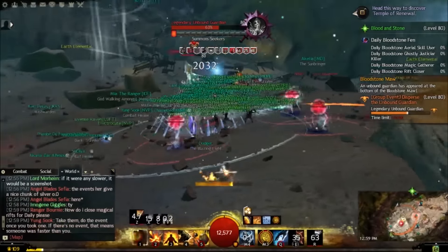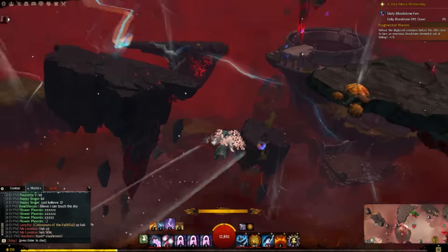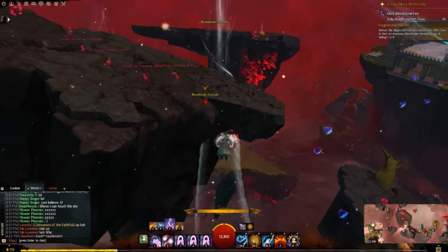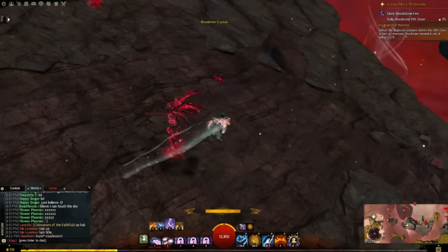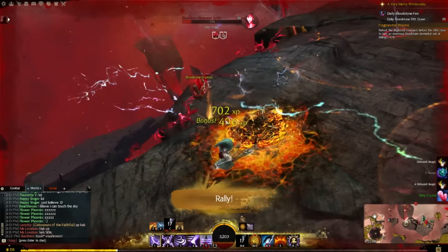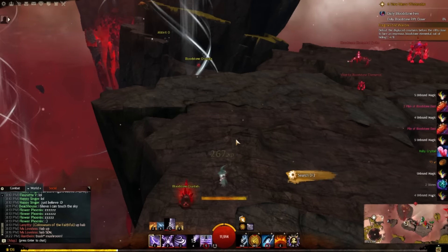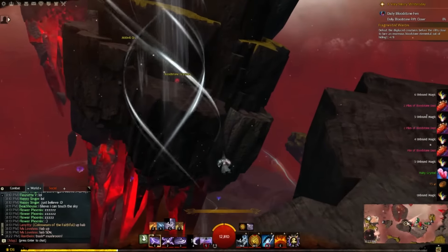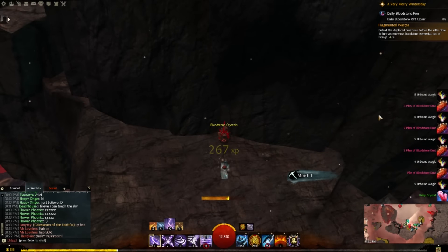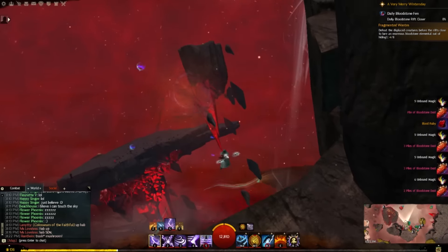You can also mine bloodstone crystals around the area - you'll get bloodstone dust and have a rare chance at blood rubies, though the chance is very low. What I'd recommend is making a list: do the legendary unbound guardian, the jade constructs, Habileon, and the four dailies. I tend to skip the escort event since it only gives one ruby. Then glide around and mine bloodstone crystals as well. That's the most efficient way to farm blood rubies in Bloodstone Fen.